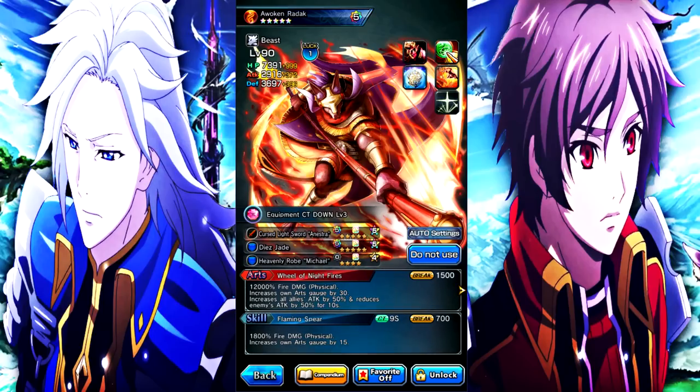Someone in the comments said to try using Redoc in Aces, and I actually did. Without having enough support slots on the team it got really hard at the end because I needed arts gauge up and just couldn't use skills fast enough. Redoc is a cool unit — I like him. You guys can get him for free right now as long as you do the event, but if you miss him you'll have to wait till he comes back.